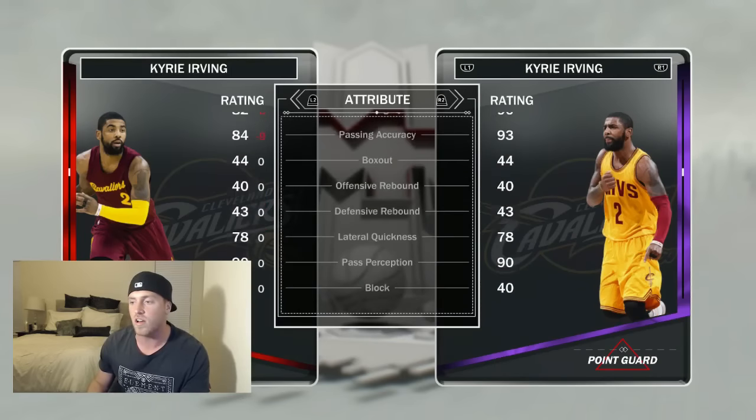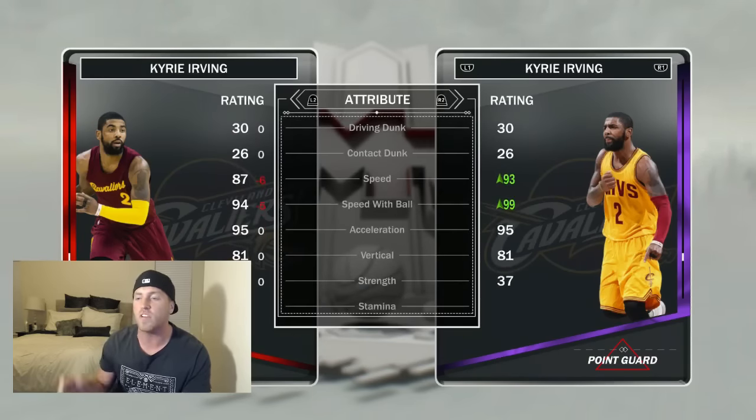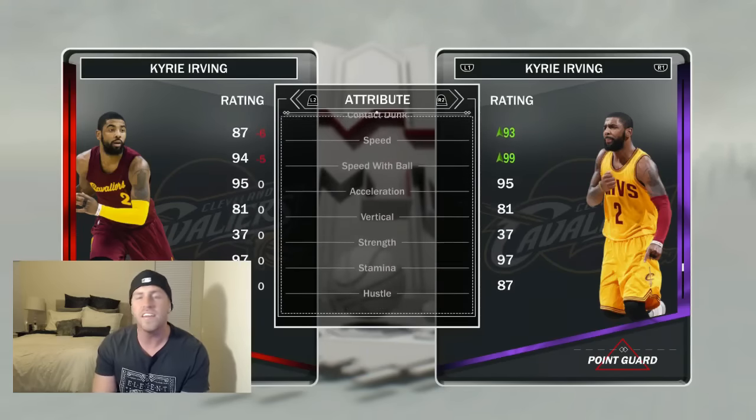Passing goes up, which is good. Everything else looks like it's going to stay the same. We put a speed shoe on him — speed stays at 87 going up to a 94. Everything else is staying the same. Is he worth the upgrade? There's only one way to find out — let's get some gameplay.